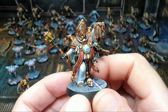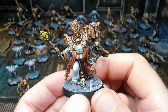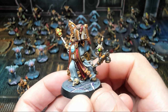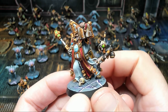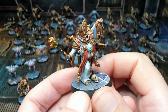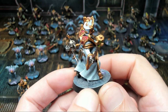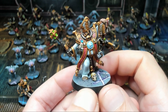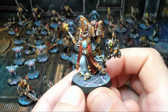Next we have Tedius the Purifier, a Ministorum Priest. He has a sort of servo-skull bionic setup with its own little gun, his prayer book out, and tons of awesome details to pick out. The power weapon has a glow effect achieved using contrast paints for the white of his cloth robes along with a series of other paints as well. Very happy with how he came out, and the custom basing looks great too.